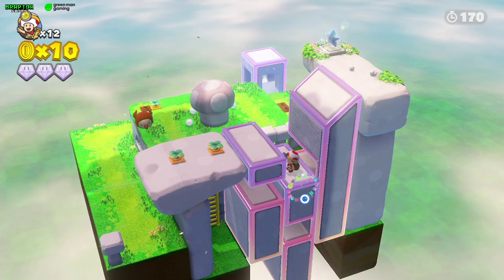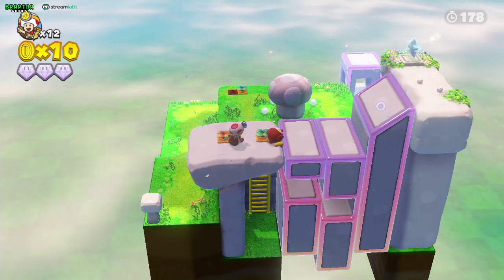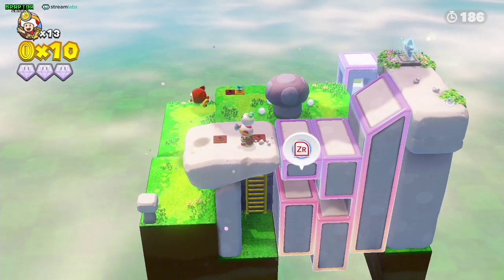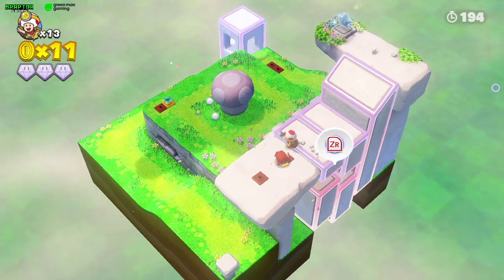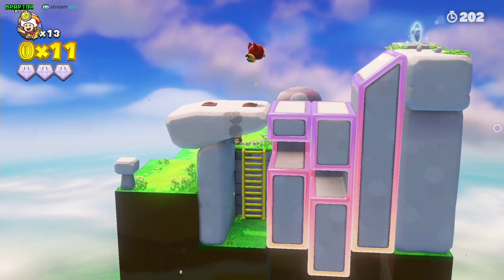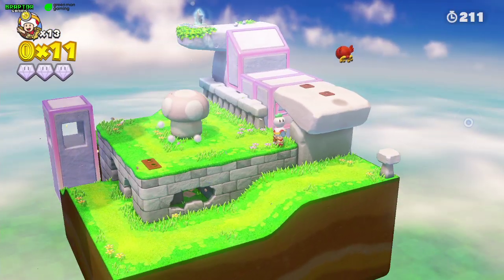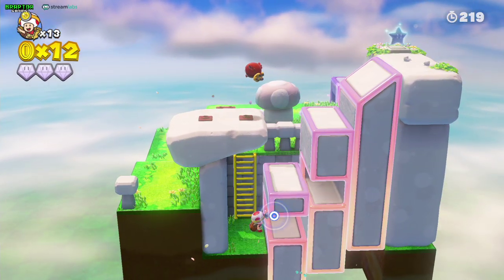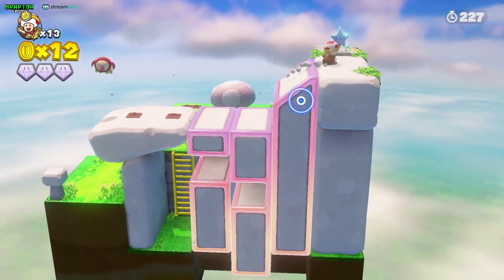We have all the gems. We could go for the star, but we need to kill this bird here. Luckily we have another Turpnik. He can't fall while holding a Turpnik — well, you just have to kill all of the enemies. Just don't miss that Turpnik and you'll be fine to complete the challenge.